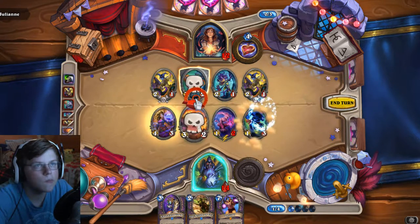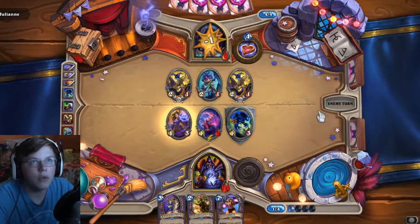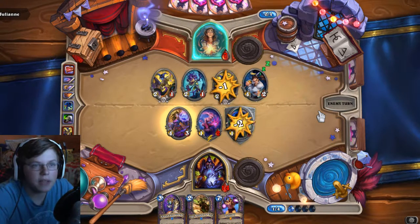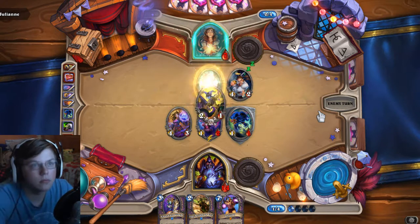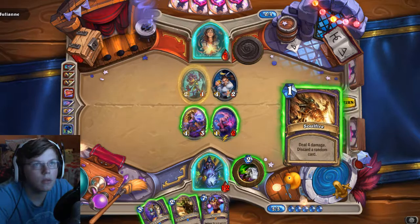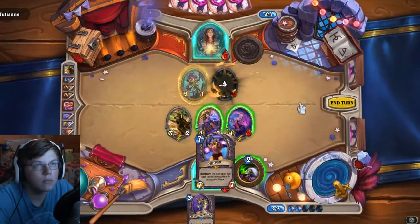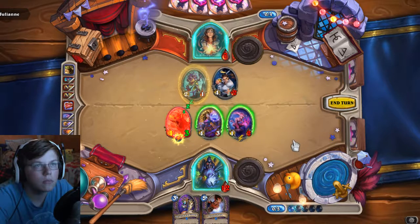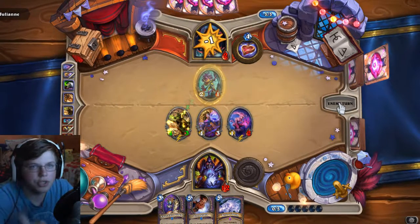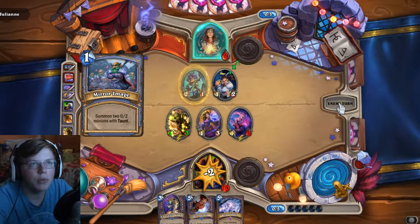The way this challenge should go for me is to get rid of Romeo as soon as possible and start rushing the face, because that's the way you win — you have to do it fast and quick. I think this is actually a win right here — we're gonna kill her. By next round she should be dead. Like I said, this challenge is supposed to be hard but it's really not.